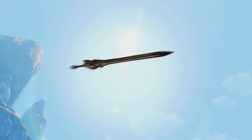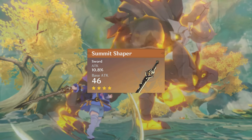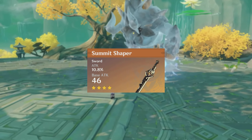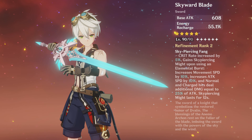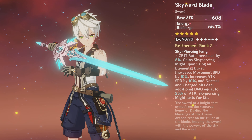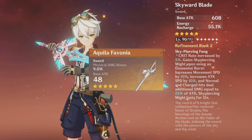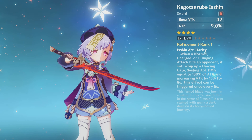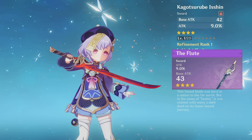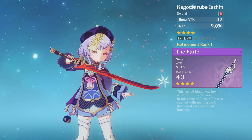For late game weapons, the healer and tank builds share many of the same options. The Summit Shaper grants the highest attack and makes Qiqi's healing insane. The Skyward Blade grants high energy recharge and also increases attack speed, which is very useful for both builds. You can also use the Aquila Favonia or any other weapon with attack percentage or high base attack. For four-stars, the most notable are the Kagura — totally didn't butcher that — and The Flute, which have damage-dealing passives scaling off attack, giving Qiqi some high extra damage.